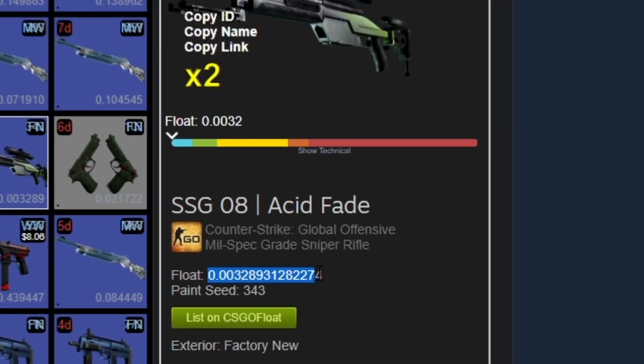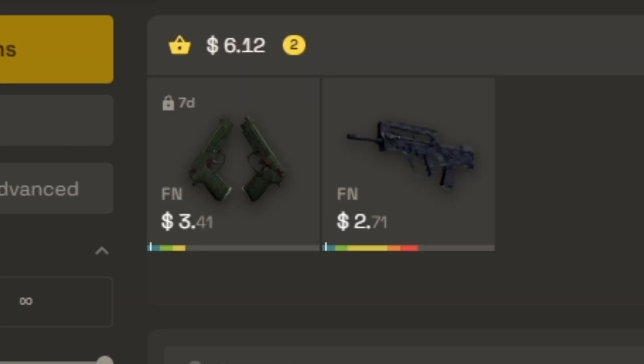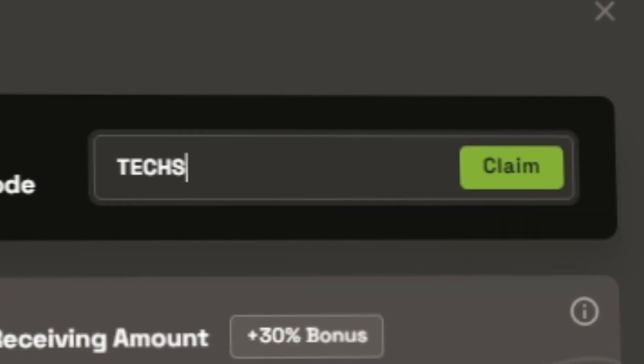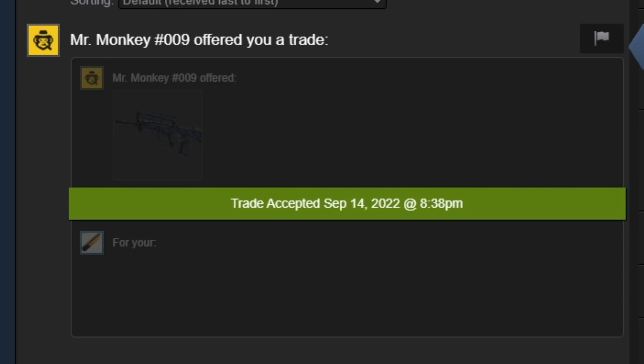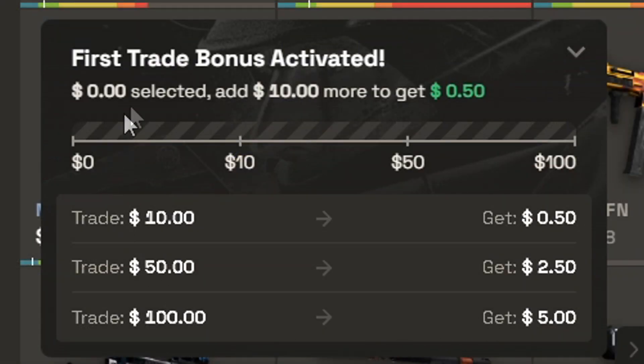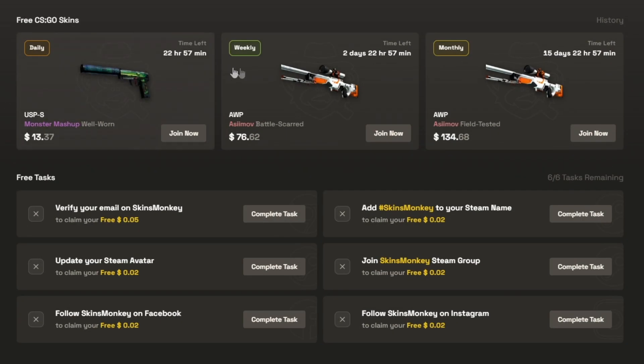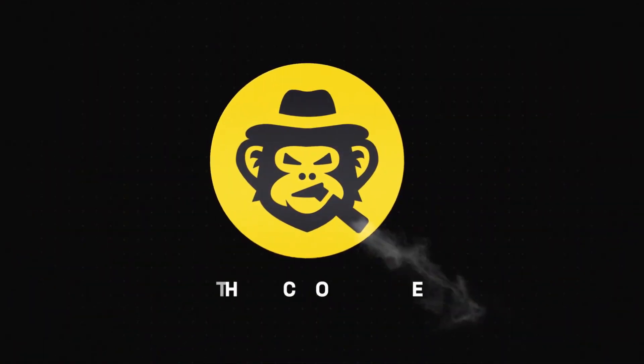Are you looking for low float skins for trade-ups? Check out today's sponsor, SkinsMonkey — a very convenient trading bot site that charges no overpay for floats. I found these two 0.01 consumer skins and used code TECHSAVY for a 35% deposit bonus and got the tradable skins instantly. If you're new to the site, you get a $5 bonus to trade with. The site's always running at least three giveaways, so check out SkinsMonkey through my link in the description and the pinned comment.